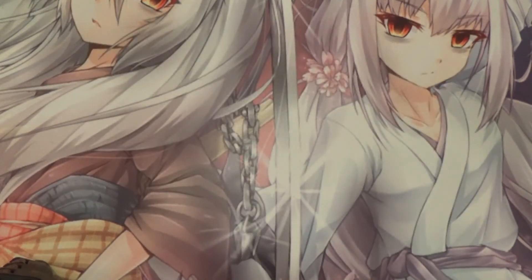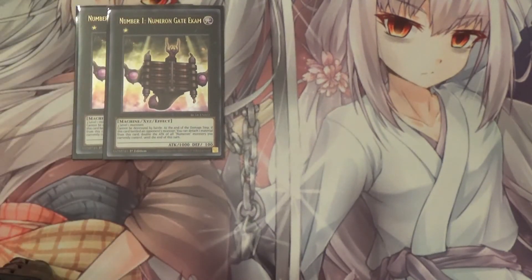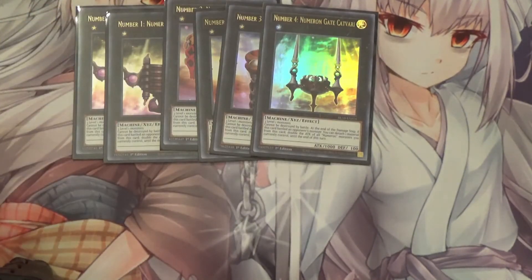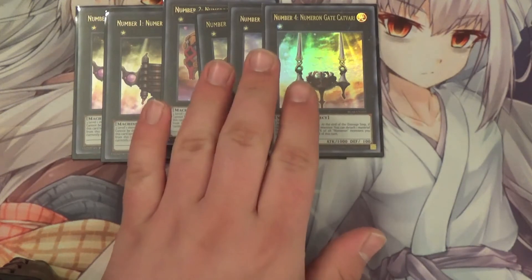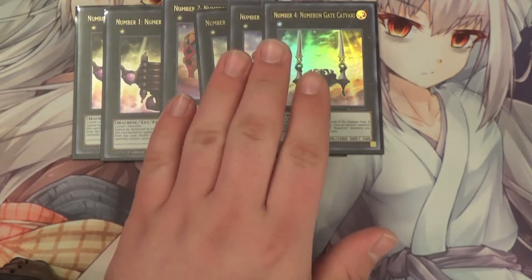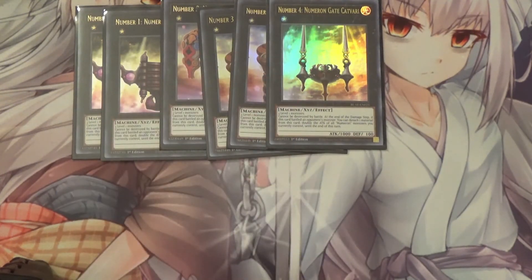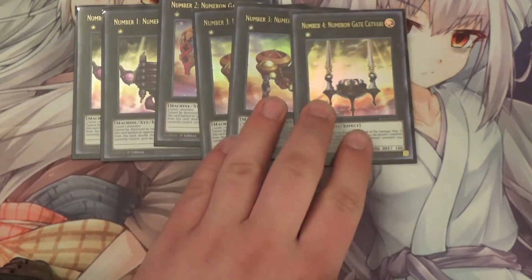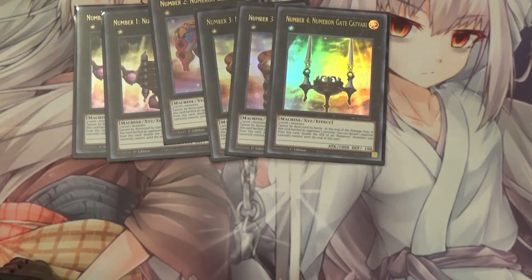Moving on to the extra deck - I run 2 Numeron Gate Ekum, 1 Numeron Gate Niku, 2 Numeron Gate Saam, and 1 Numeron Gate Catvari, just because you might activate it twice. When I activate Numeron Network it says you can summon up to 4, but odds are you're not going to be summoning all 4 unless you're doing a going-second strategy. Most of the time that will OTK. You can drop a Gate 1 and a Gate 3 - that is possible. I run 3 copies just in case I need to use it again, but you shouldn't have to.